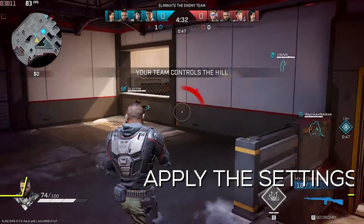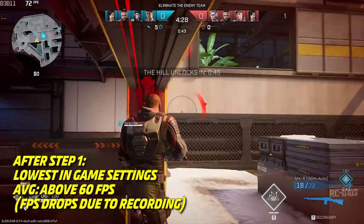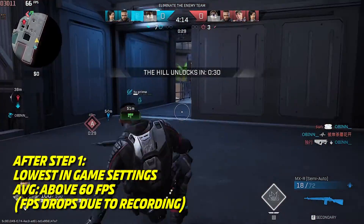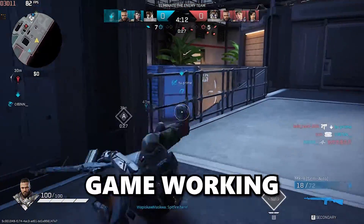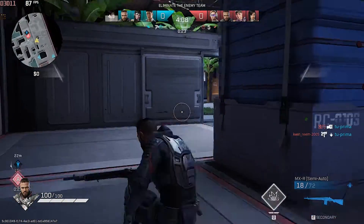So the changes take effect. After doing this step, open your game. This is how the game works on my PC after step 1. The game ran above 40 frames per second and was very smooth to play. Hope your game is working better than before. Let's move to step 2.